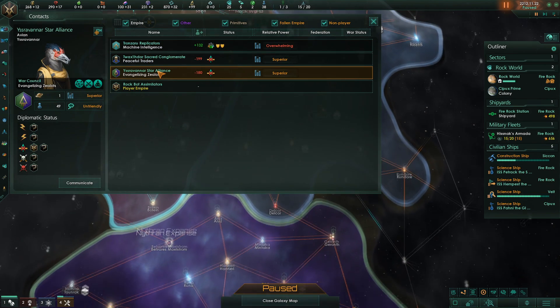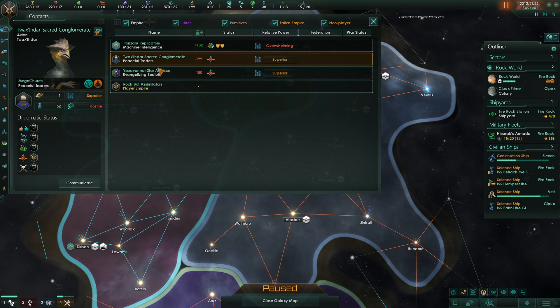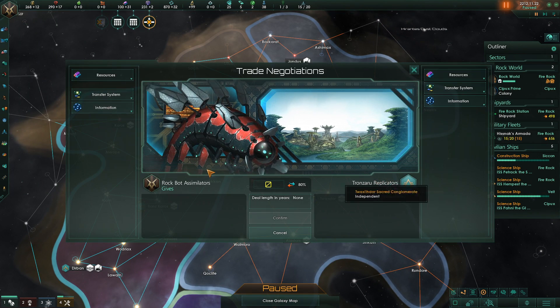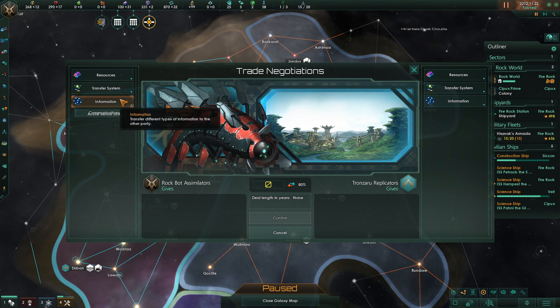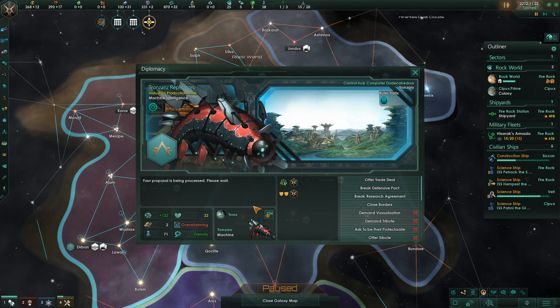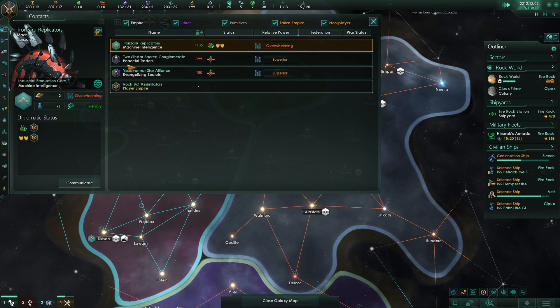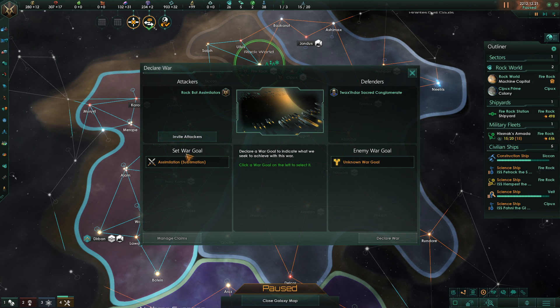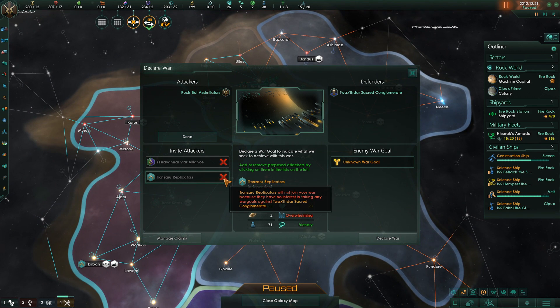They won't join us — oh, is it because they've not met the enemy? In which case, hello — here are communications, for free, because we like you. So now if we try to go to war with them... construction complete. Now I can try. They won't, but I can try. Maybe for later.